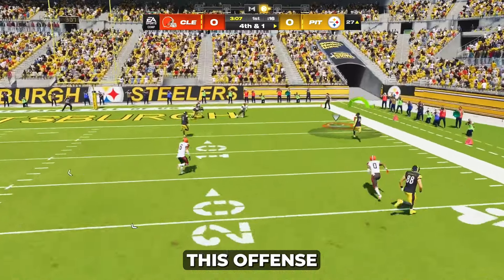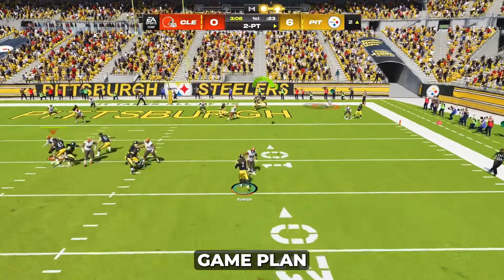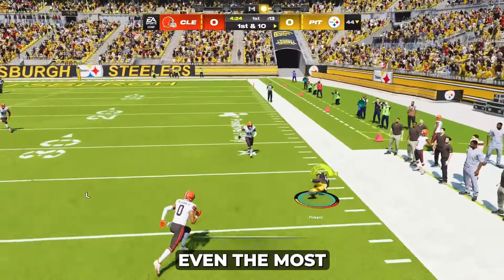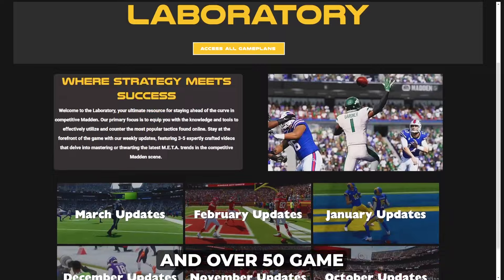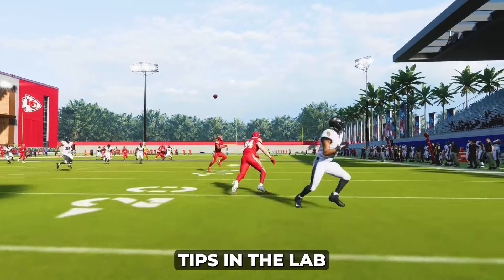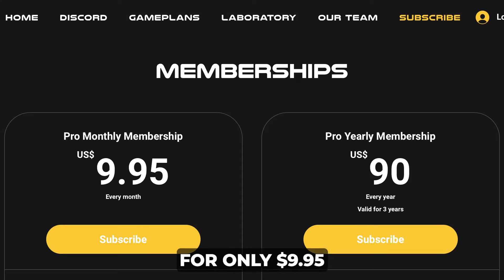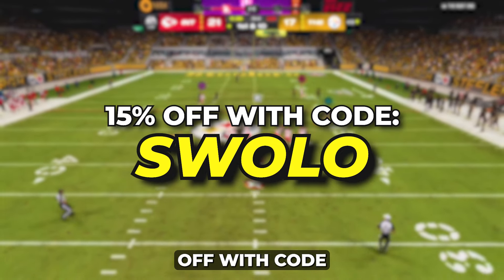If you're looking to take this offense to a pro level overnight, you should definitely check out my Steelers offensive game plan on victoryformation.gg. It's jam-packed with even more great plays to beat even the most skilled opponents. We also have my full heavy box dollar defense and over 50 game-changing tips in the laboratory. Just two of these tips showcase the easiest way to beat man coverage and the best way to run the ball in Madden 24. Unlock everything for only $9.95 and take an additional 15% off with code SWOLO.